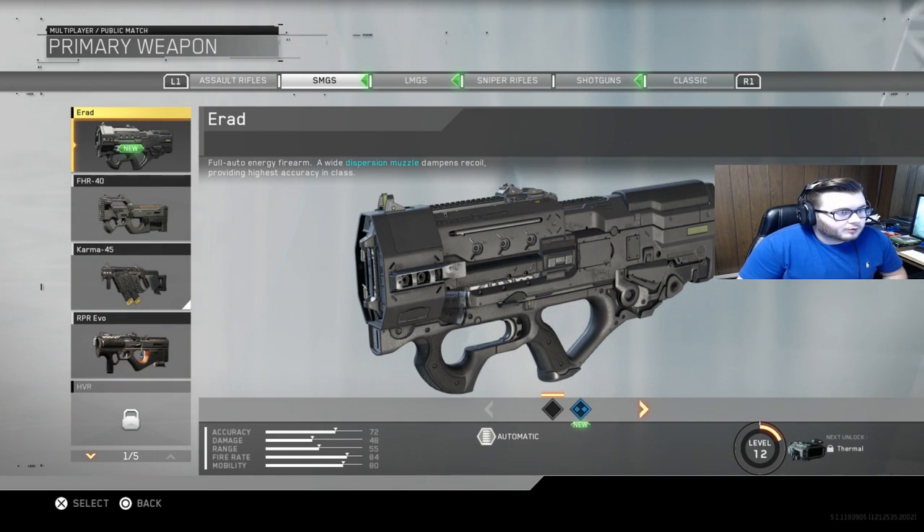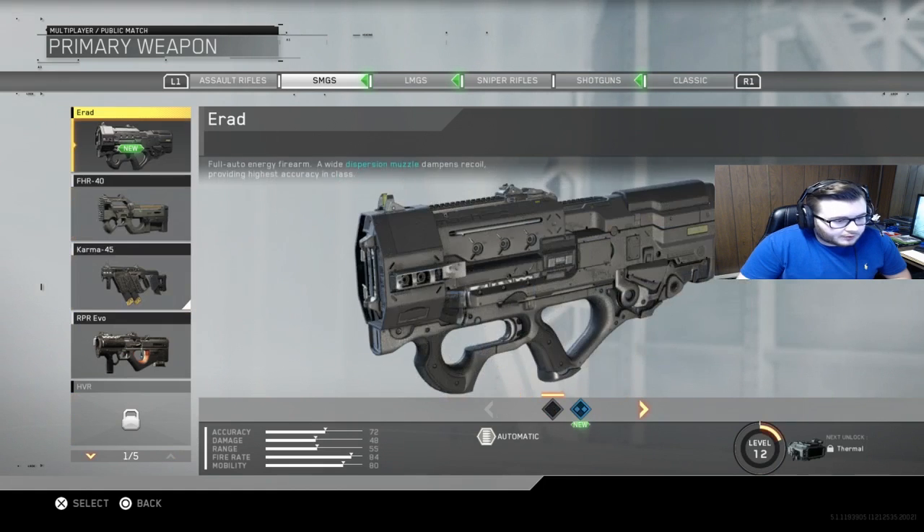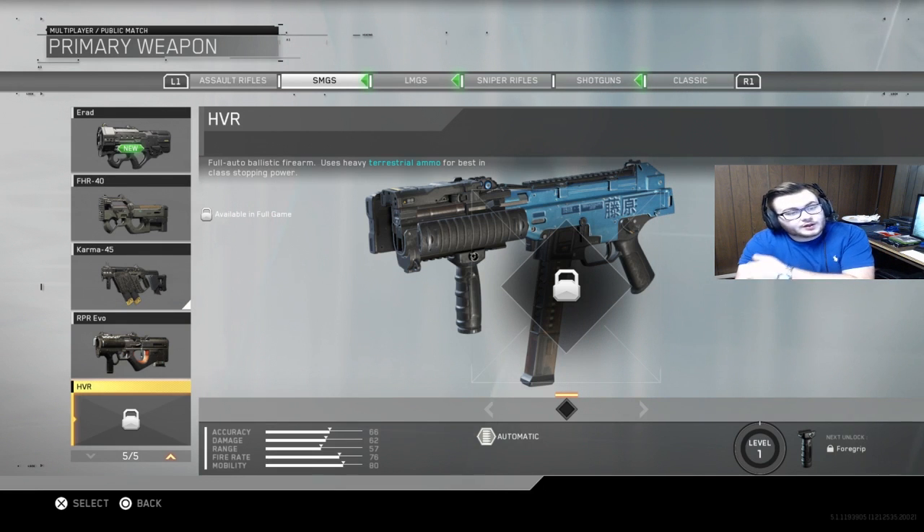We're going to have to see how all these guns match up once we get into competitive. The HVR isn't unlocked in the beta so none of us have used it yet. If you scroll through and read the description, it says it has the best-in-class stopping power and some of the best all-around stats out of all the submachine guns. I heard from some people at CoD XP that they didn't like it much, and others said it's going to be the best sub — so we'll have to wait and find out.